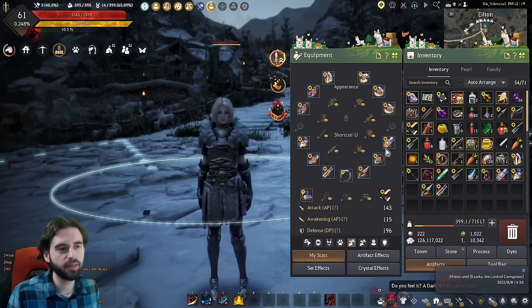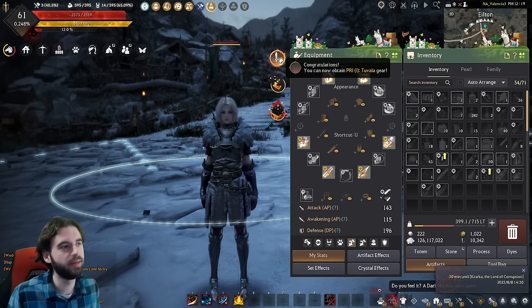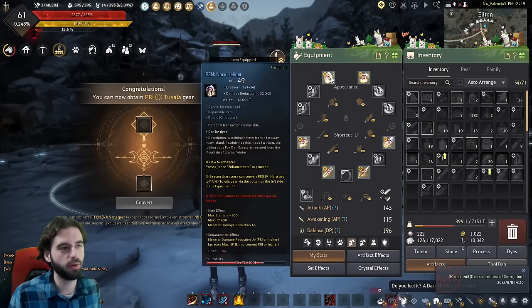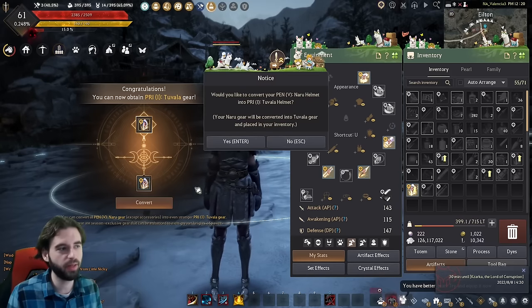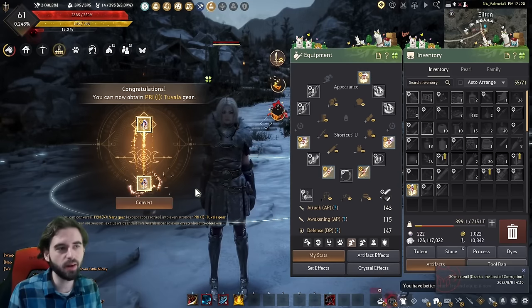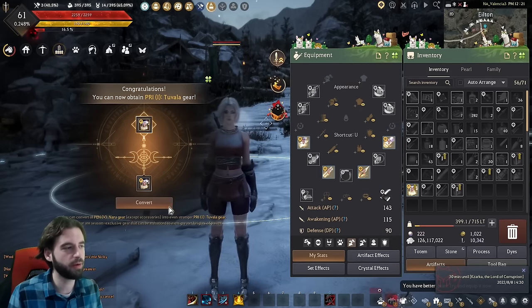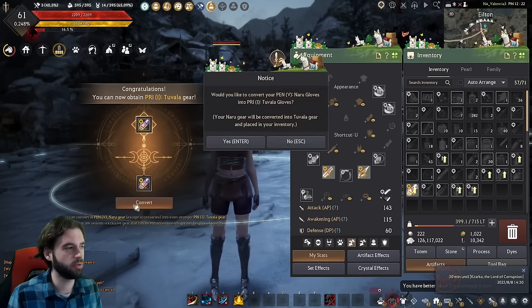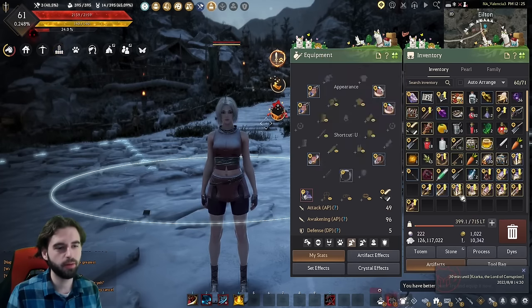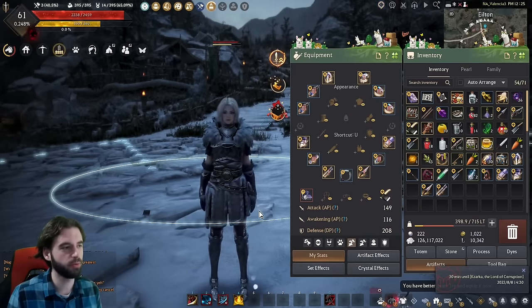Once you have that full set of Naru gear up to the PEN stage, you'll see an icon pop up in the top left corner of your screen. If you click that, it'll allow you to convert your PEN Naru gear to Tuvala gear — this is a major change from my other video. Take off the piece of gear, click it, enter it into the menu, click convert and hit yes. Only do this for one set of gear because you only get to keep one set at the end of the season server.